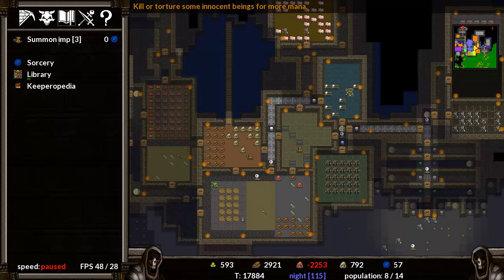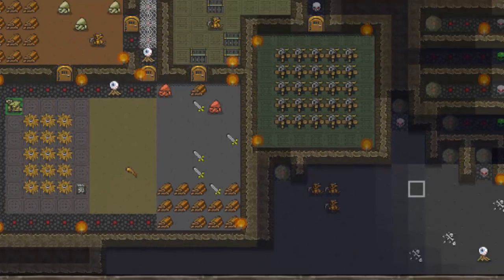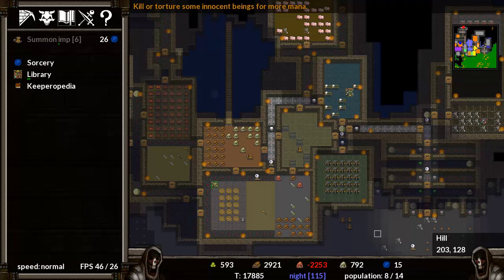In the last episode, we just had a splendid little raiding party. We lost some guys, but it was mostly ghosts. I've just realised we've only got three imps, so I need to summon one, two, three — we should at least have six. And it doesn't look like I've got enough mana to summon any more. So let's unpause it.